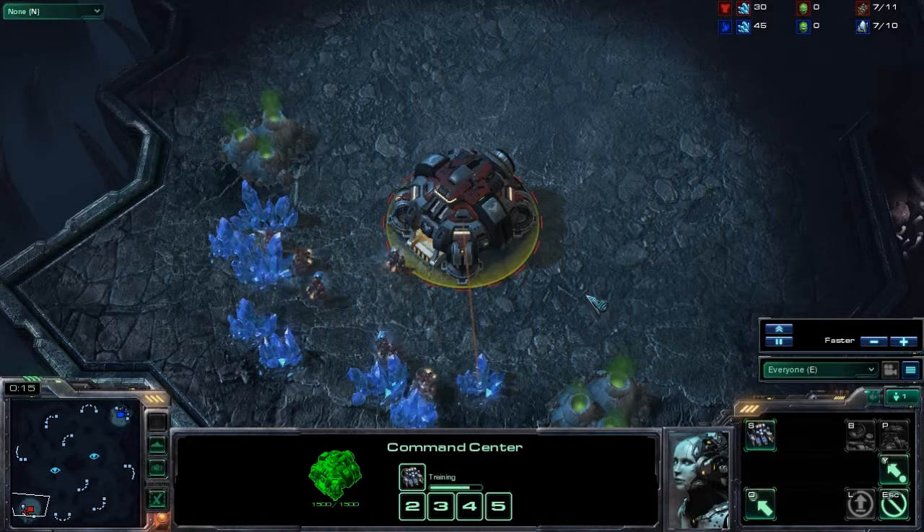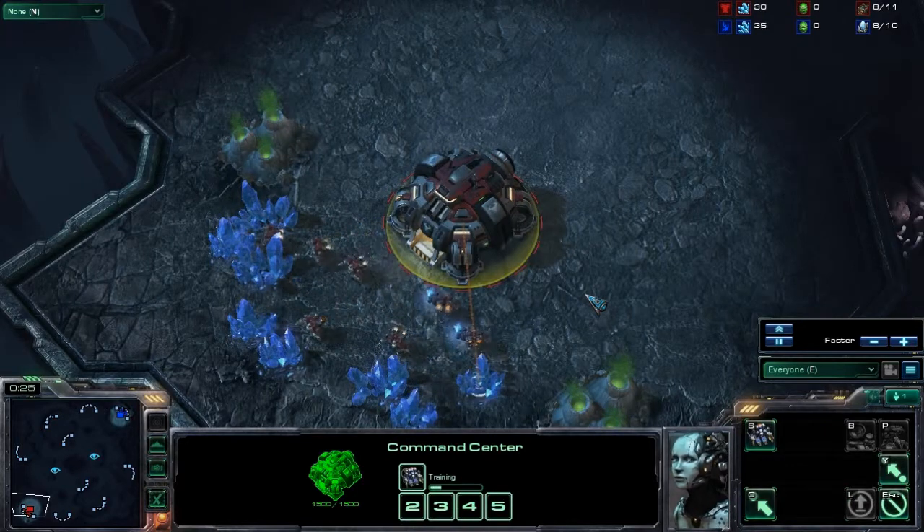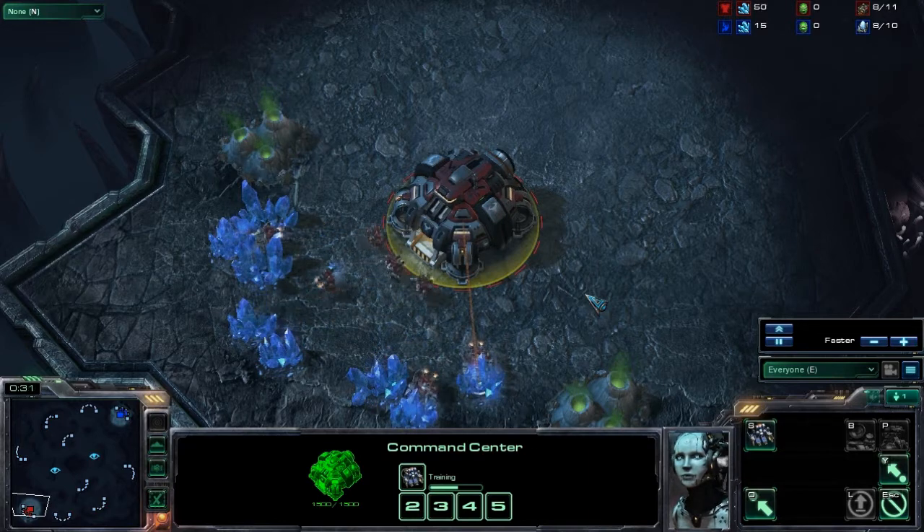A game of competitive StarCraft II is played between two teams, a red team and a blue team. Usually each team is composed of only one player. Sometimes they do double matches, two versus two, but in most cases you'll see one versus one.